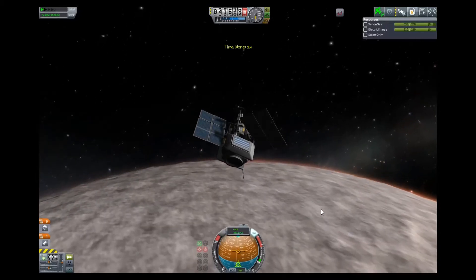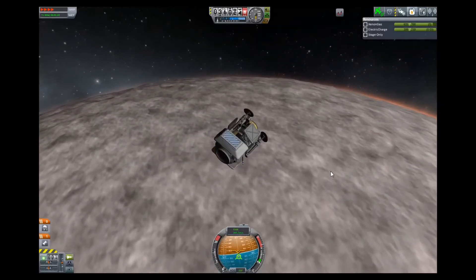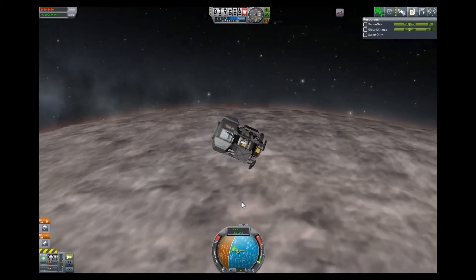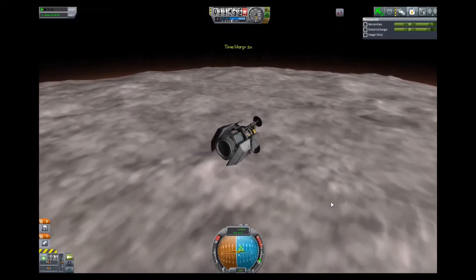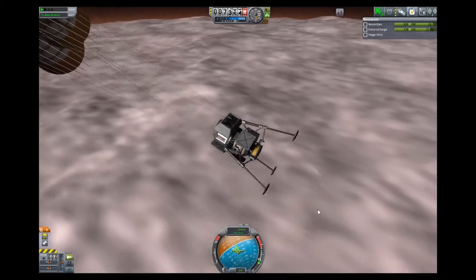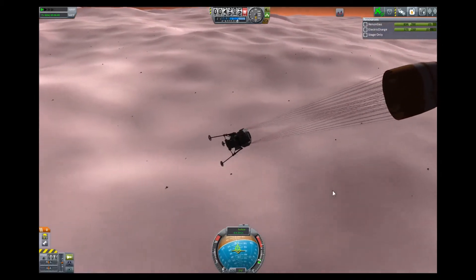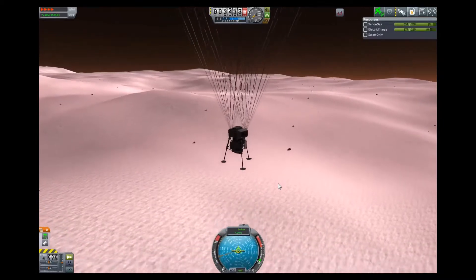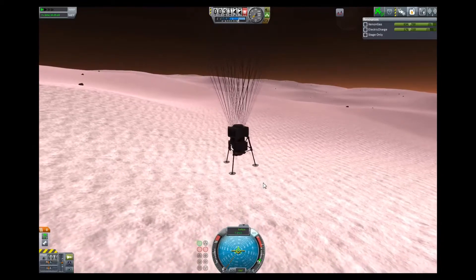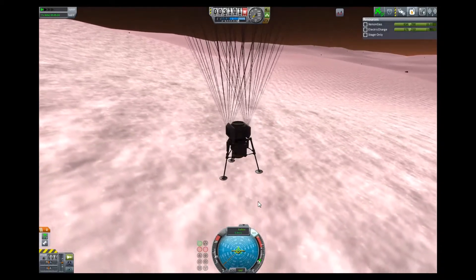The funny thing is, this is probably the first probe I've ever landed on Duna. Every time I've gone to Duna before it's always been manned, or kerbaled — whatever you want to call it. Pretty soon you'll see that I probably should have put a few more parachutes on it, because when I come down I do come down a little faster than intended. I do a suicide burn, but with ion propulsion there's not much thrust available. And I'm not exactly landing in a good spot either.